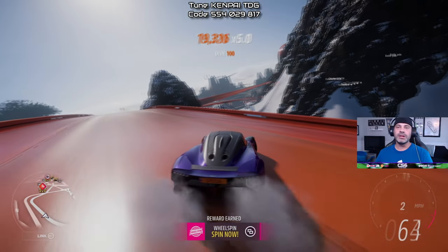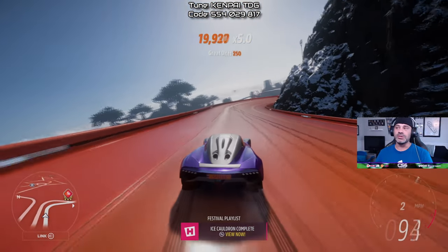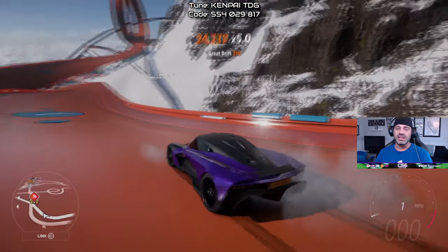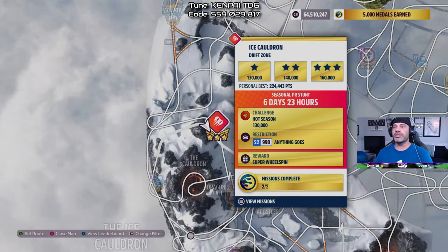Definitely download this tune by Ken Block's son — it's a fantastic tune, as are pretty much all of his drift tunes. He makes everything pretty easy when it comes to drifting for people of all skill levels, beginner to pro. There you have it — 130,000 points absolutely destroyed in the Ice Cauldron seasonal drift zone event using the Aston Martin Valhalla concept, thanks to Ken Block's son.